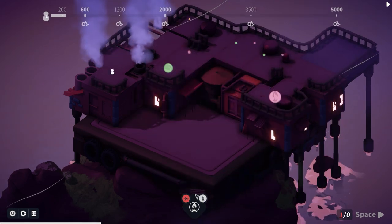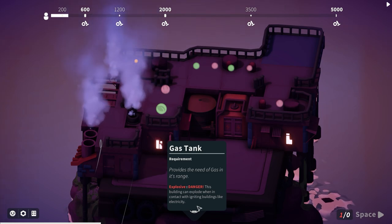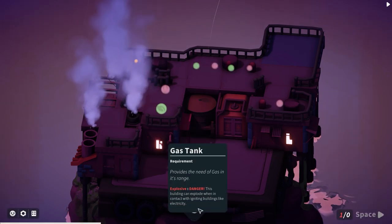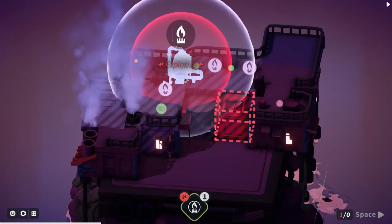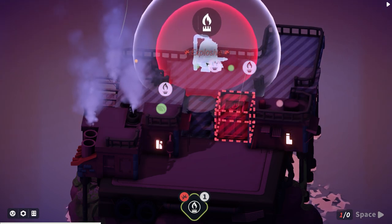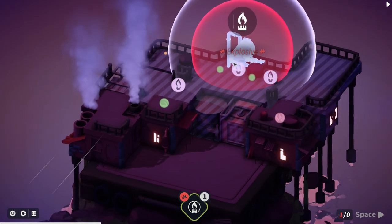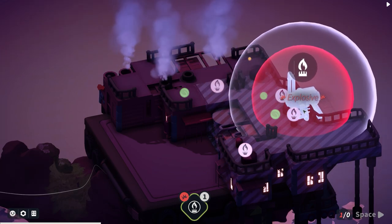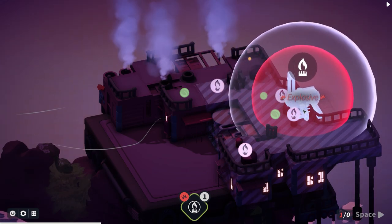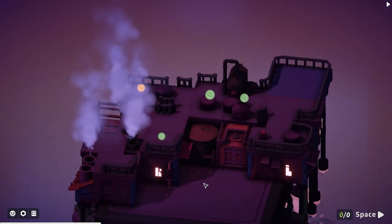We have a gas tank - it says 'explosive: this building can explode when in contact with igniting buildings like electricity.' If I place it next to the electric generator that's going to be a fairly suboptimal approach. The best place is an area where it connects to everything but isn't within the explosive radius.